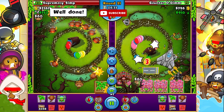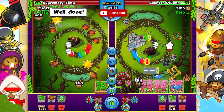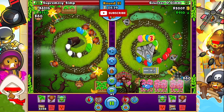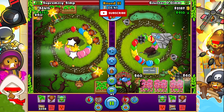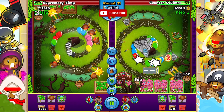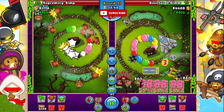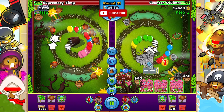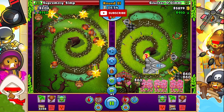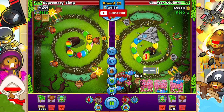At round 21, Spartle is actually up about 150 eco on Simba. Simba's down to 20 lives, Spartle's down to 78, so Spartle's in a really good spot. Simba goes for a round 21 factory, but Spartle can match this soon - each sells for 2,500, so 5,000 total, meaning he can almost afford his factory too.